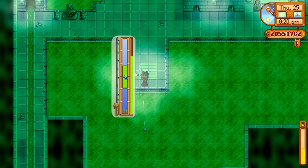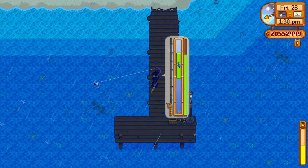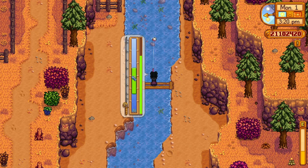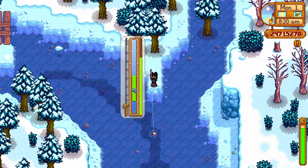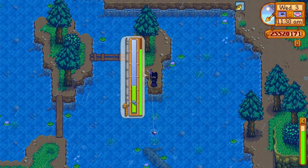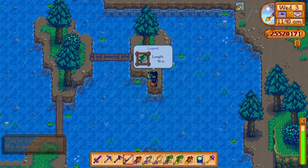The mutant carp is one of the easiest legendary fish to catch — it's found in the sewers at any time in any weather with no requirements. The crimsonfish can be caught in summer at any time in any weather; you need to be at least level 5 in fishing and must be at the East Pier on the beach. The angler is caught in fall at any time in any weather; it's north of JojaMart on the wooden plank bridge and requires at least level 3 in fishing. The glacier fish is caught in winter at the south end of Arrowhead Island in Cindersap Forest. And finally, the Legend is caught at the mountain lake near the log in the water — it requires level 10 in fishing and must be raining. This was the toughest catch, so definitely use a trap bobber.